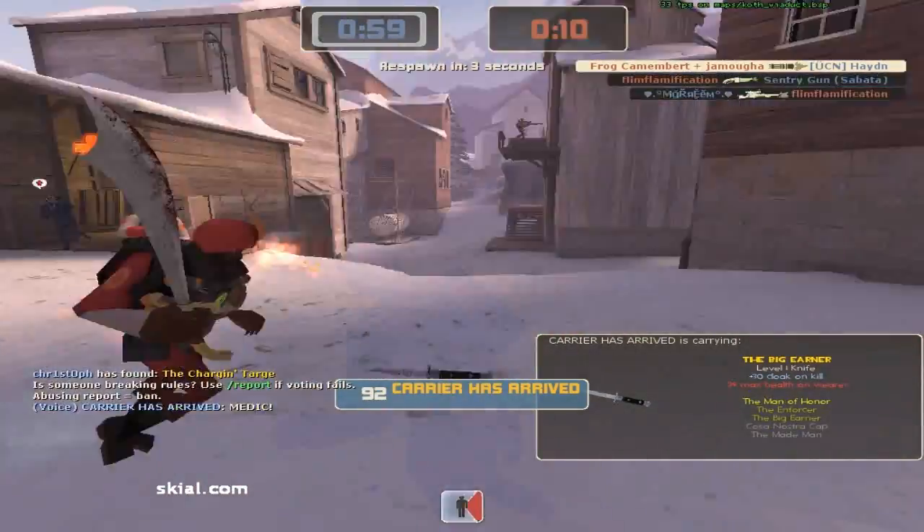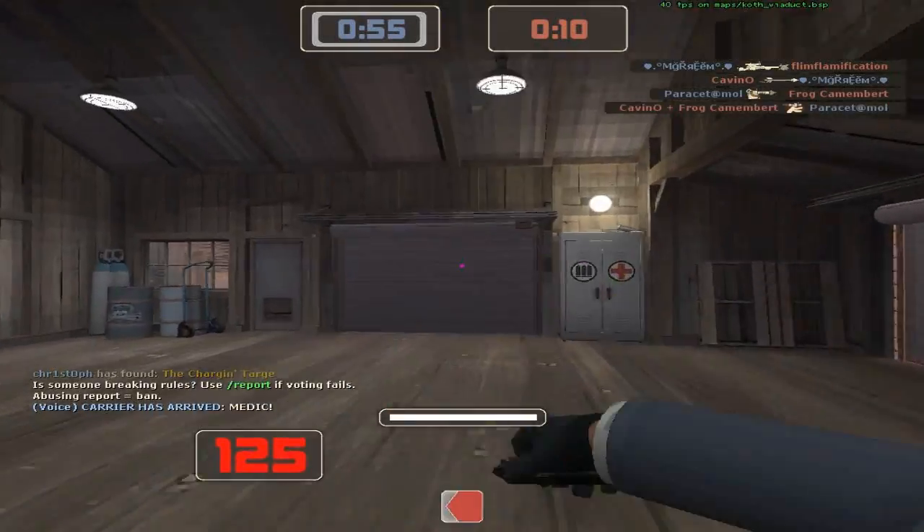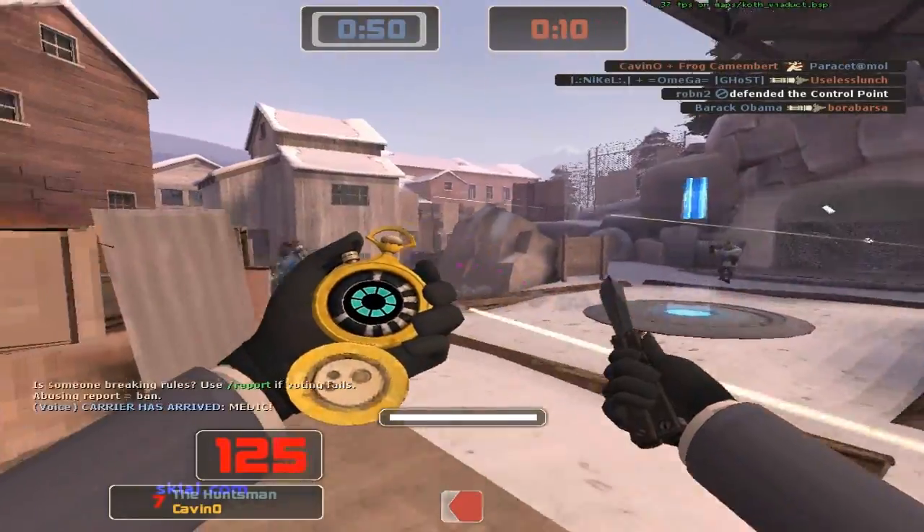So here we've got Carrier Has Arrived — he's an alright spy, he's kind of bumping into everyone though. Even though he is using the Dead Ringer, it's still good to try to avoid people so they don't start spy-checking everywhere.